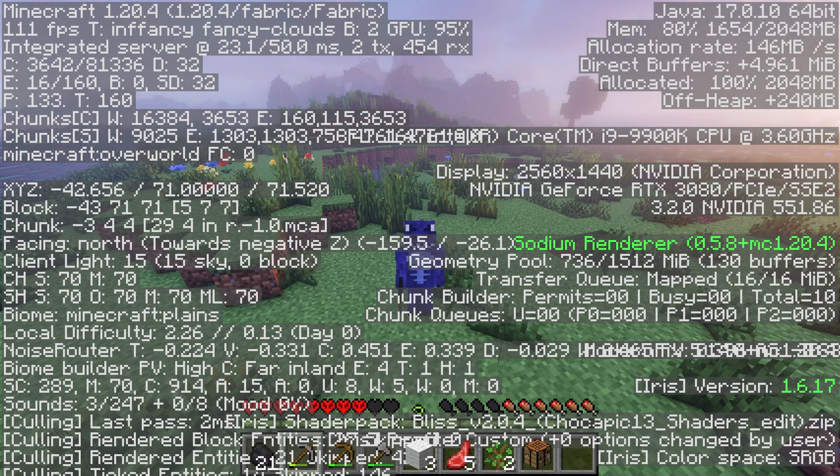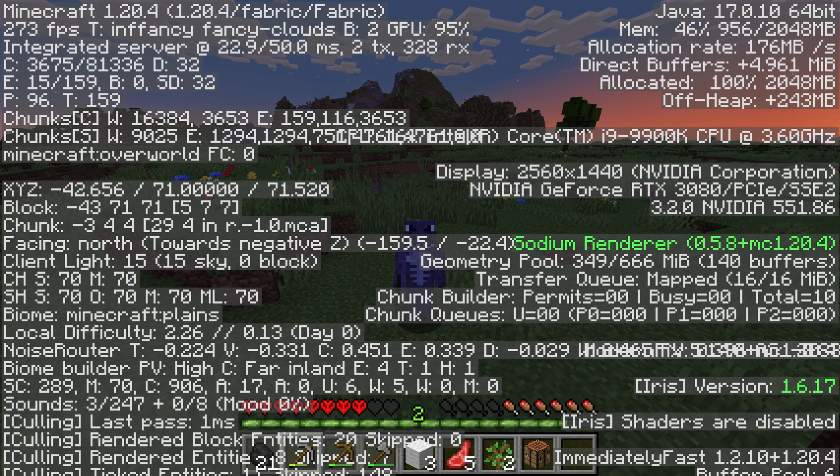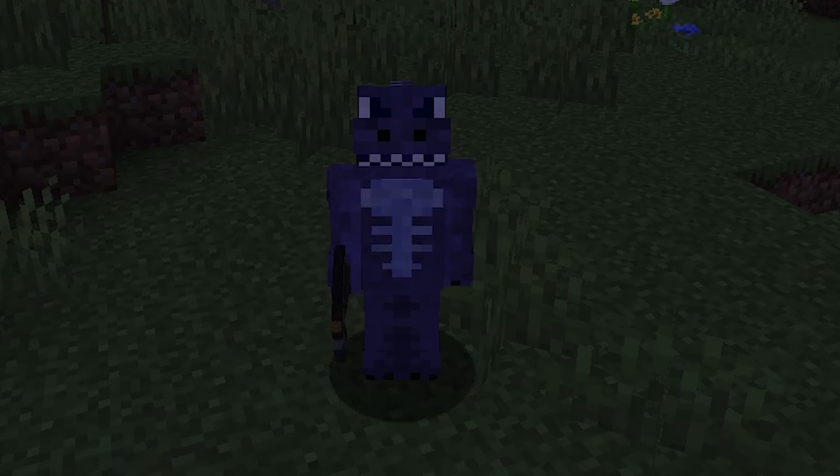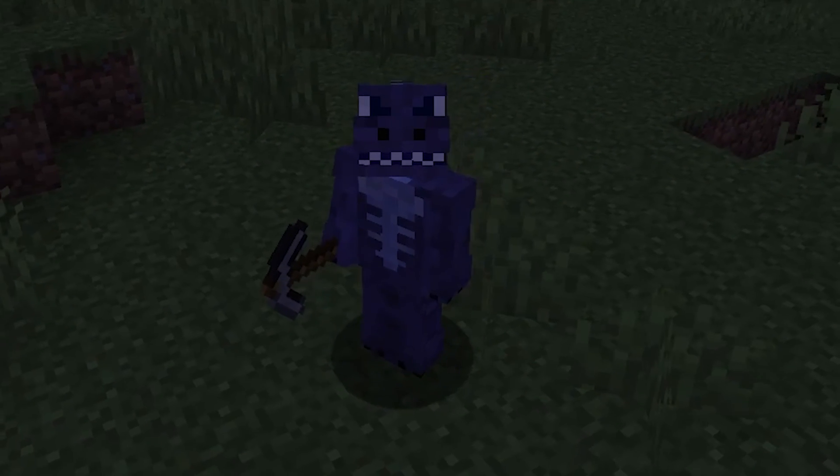I didn't change a single setting — I just added my modpack. If I turn off the shaders and leave every setting to the max, everything fancy, we get close to 300 FPS, and that is what I'm recording at in 4K. So if I wasn't recording right now I'd probably be above 300 FPS. Stay around until the end of this video so you can finally get those FPS up in Minecraft and play without any issues.